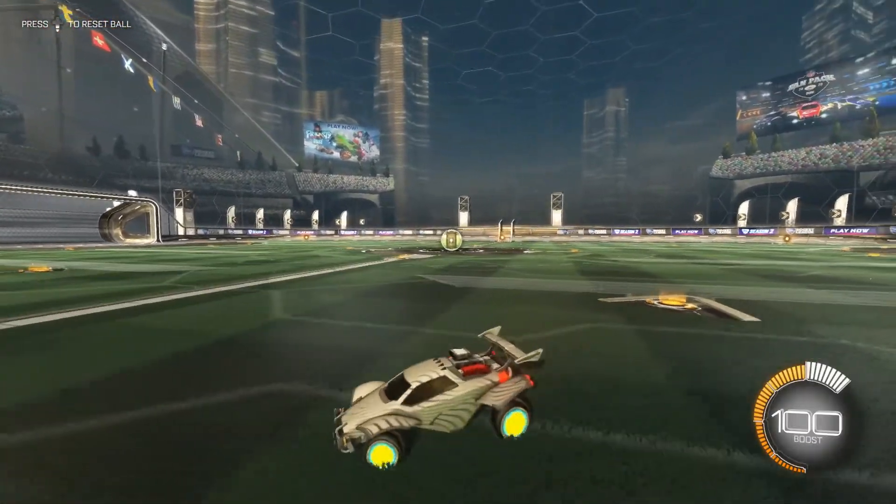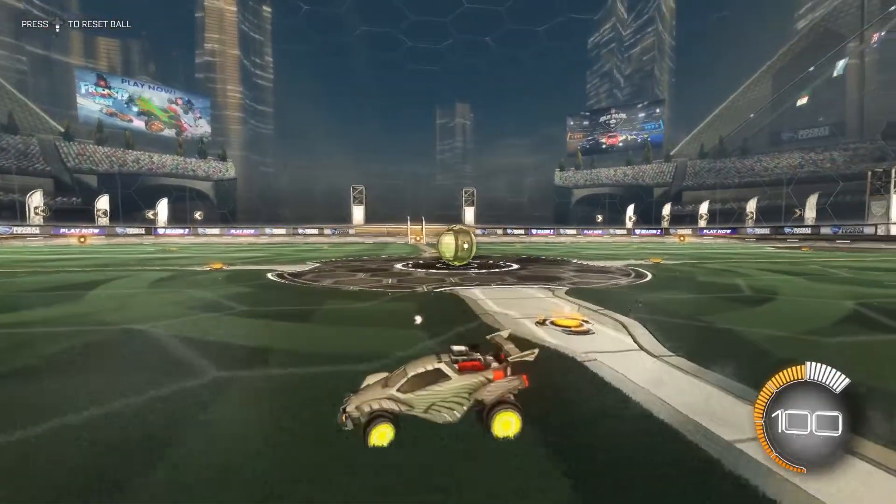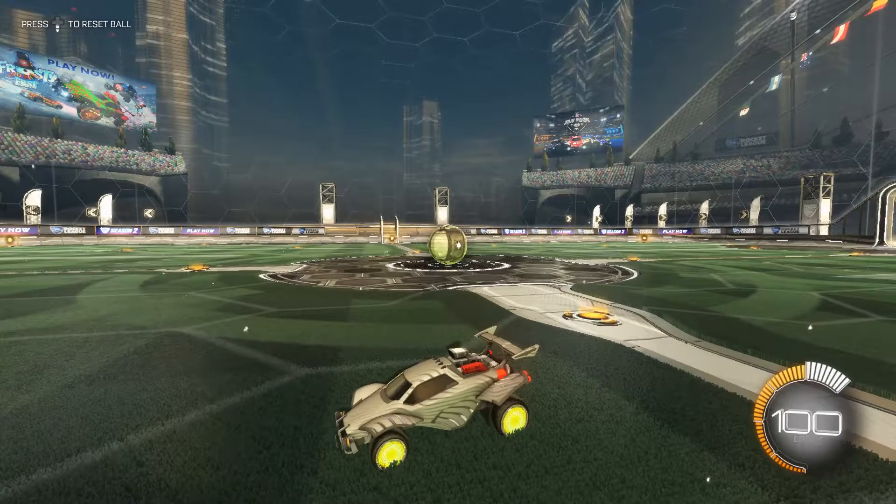Step two is we have to add in the air roll. In order to do that we have to bind it if you don't have it bound already. I have air roll left bound to X, drift bound to right bumper, and boost bound to left bumper. The only thing you really have to change from the default is drift and air roll, because drift is X by default, so you need to move drift somewhere else — I moved mine to right bumper. So now we add the air roll aspect of it.